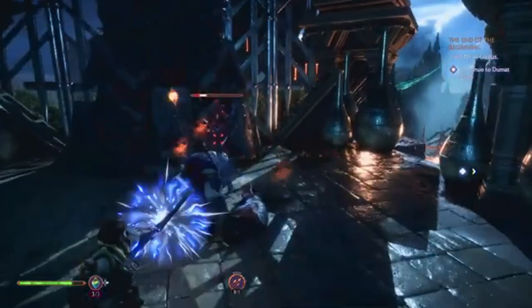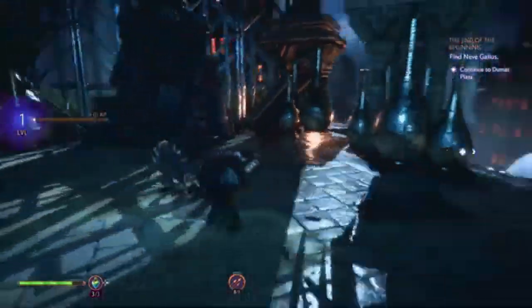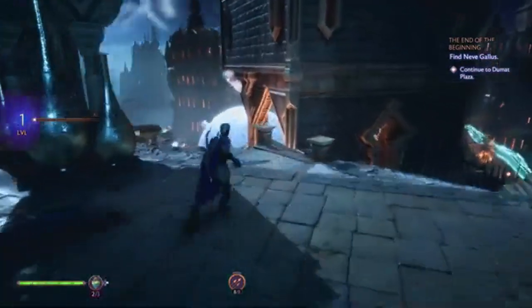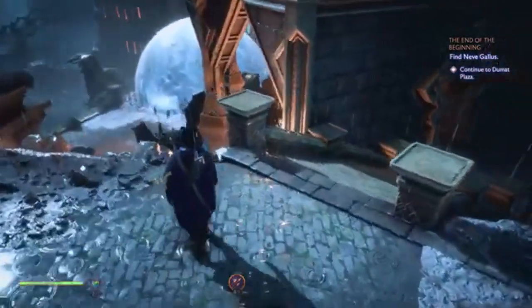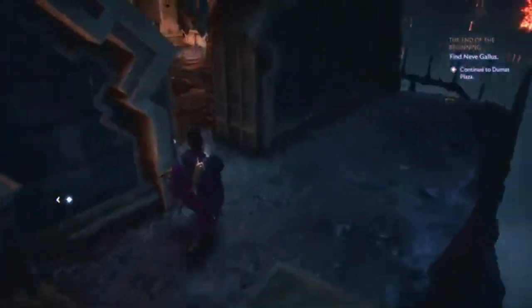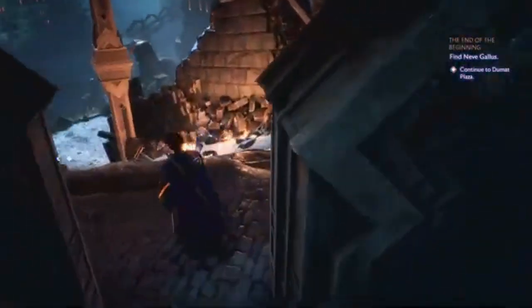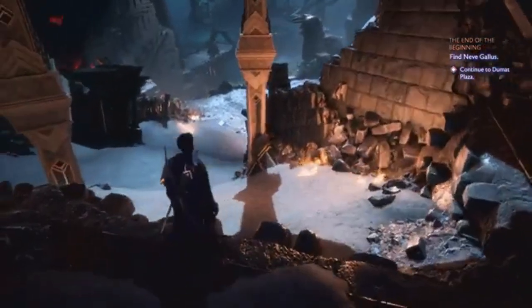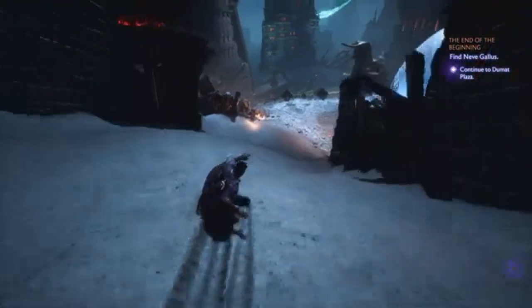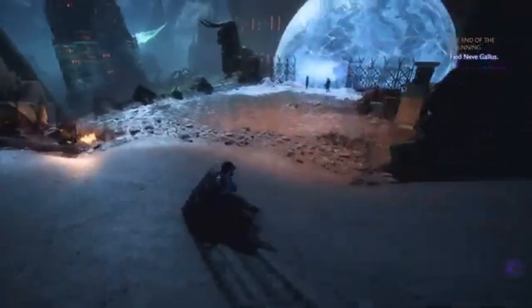The creative director, John Epler, gave us a walkthrough of character creation, and let me tell you, it's impressive. Fans of Dragon Age: Inquisition will be thrilled to know that the notorious green lighting has been fixed. You can now preview your character in various lighting conditions, and the customization options are more detailed than ever. From body sliders to tattoos, BioWare has outdone themselves.